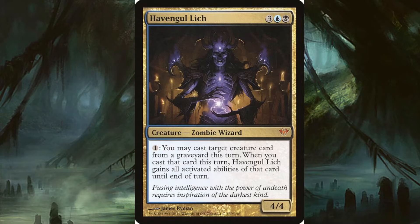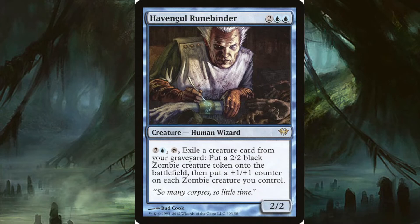Havengul Runebinder is one of our supplementary zombie support cards. It's a human wizard for two and two blue, a 2/2. Its effect: tap two and a blue and tap it, exile a creature card from your graveyard, put a 2/2 black zombie creature token onto the battlefield, then put a +1/+1 counter on each zombie creature you control. So you could slowly start assimilating your non-zombies and making all your other zombies bigger. I've wanted to use this card — I implore you, if you do run it, let me know because I want to see if anybody else has had luck with the Runebinder.